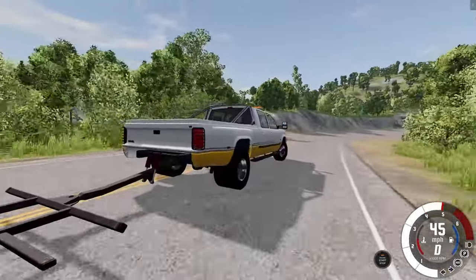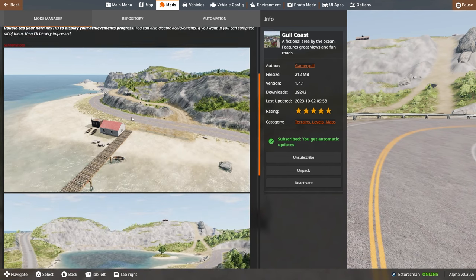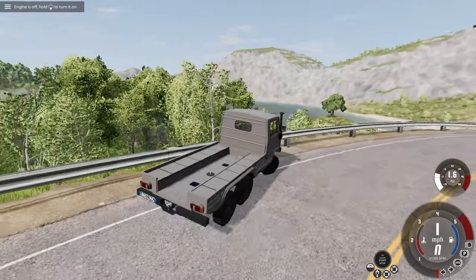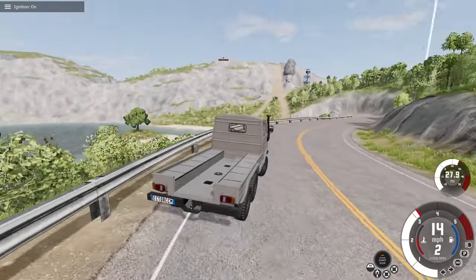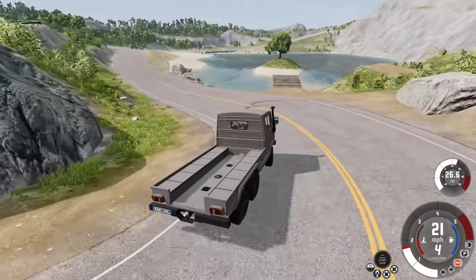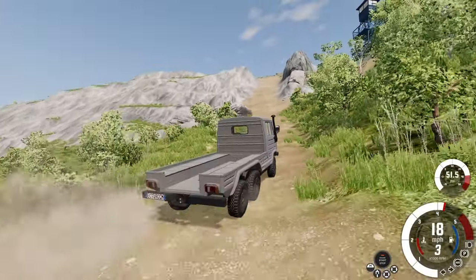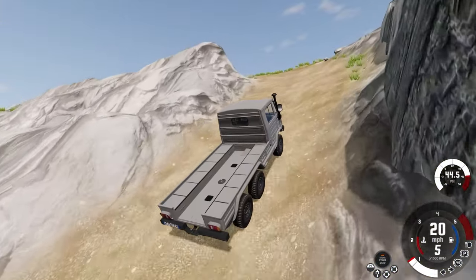The map we're playing on is called Gold Coast — it's actually a really nice map, has some drift-friendly roads and pretty nice detail. I'm really liking it. Eventually on the channel I want to get a steering wheel and start getting really good at drifting. It's kind of hard drifting with a controller, but maybe with a steering wheel I can make some different content — like no-commentary driving around. Anyway, I digress.